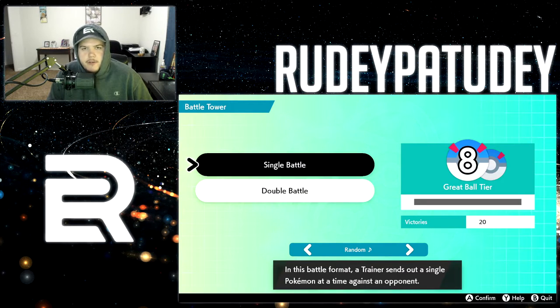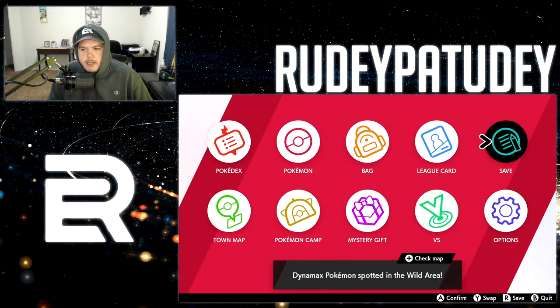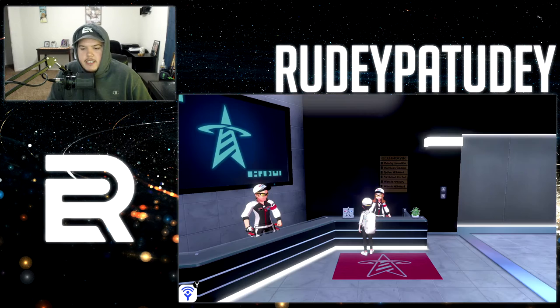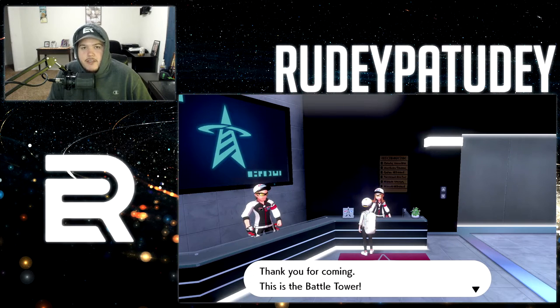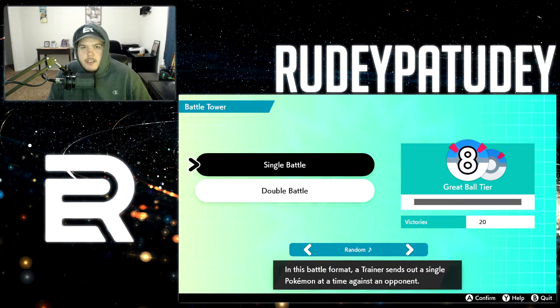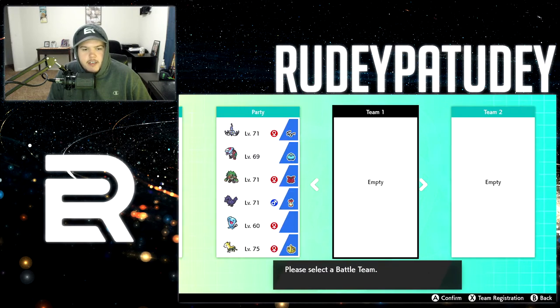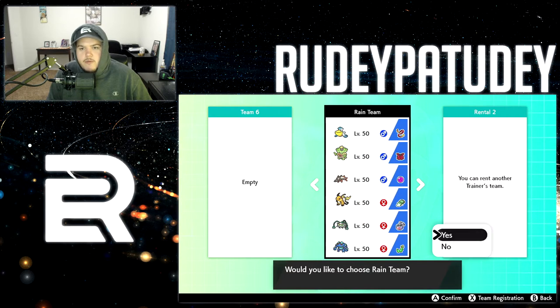The final step — obviously you need to go to the Battle Tower. Right here I am in the Great Ball tier with 20 victories. What I always do is save here first, because very rarely — only twice in 20 victories — have I had losses. If you lose you go down a tier, so you just want to close your app. I always save just in case.